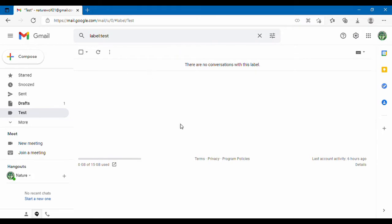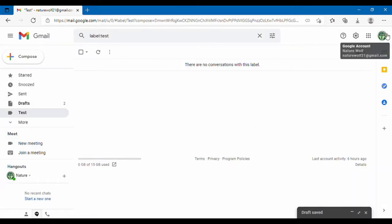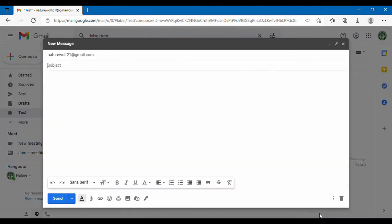You're going to want to go up here to Compose. For this you need to have a Google account, so I assume if you're able to comment then you'll be able to do this. Go to Compose, and then in the To section you're going to type in naturewolf21@gmail.com. As you guys can see that is my Gmail right there at the top right. Just title it 'wobble dog code' so that I can stay organized.